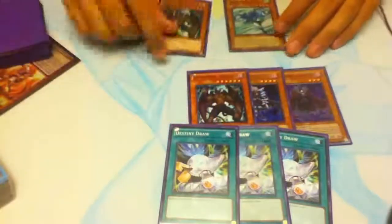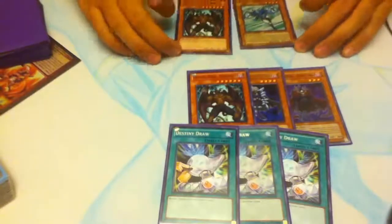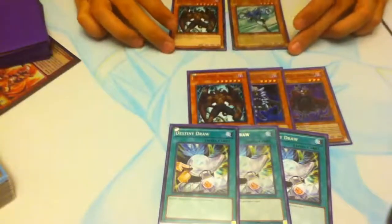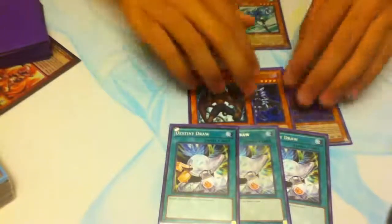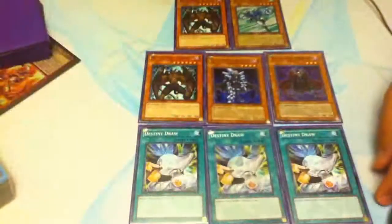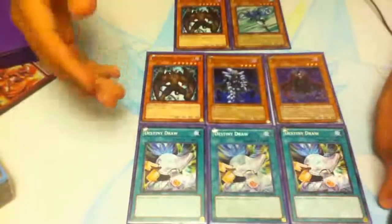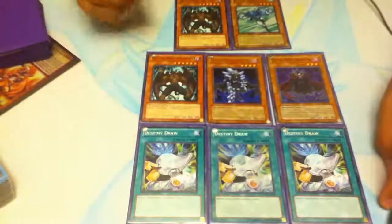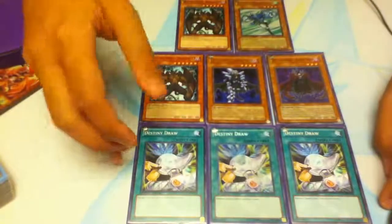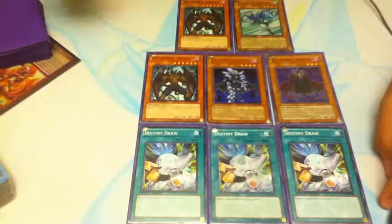What you want to do first, if you're in this position — which you will run into a lot — when you have Stratos and you don't have a Destiny Draw, you want to search out Malicious first. You want to set Malicious up as fast as possible. Looking at what we have left in the deck, we have three D-Heroes and three Destiny Draws. Looking at it from the Malicious aspect, we have three Destiny Draws and one Malicious, so we have a higher chance of drawing into Destiny Draw rather than Malicious.